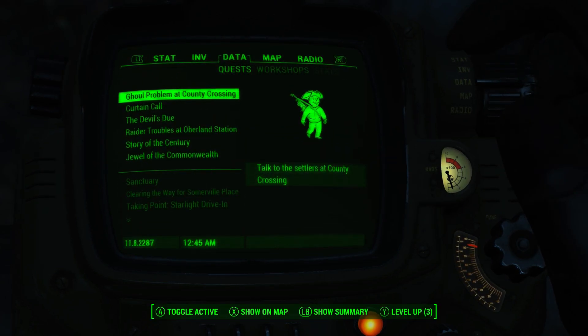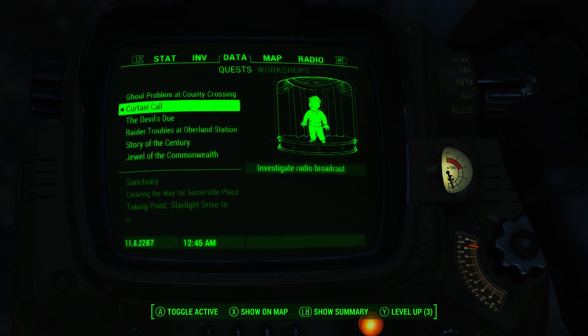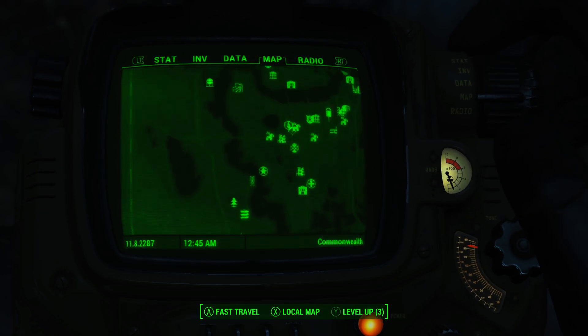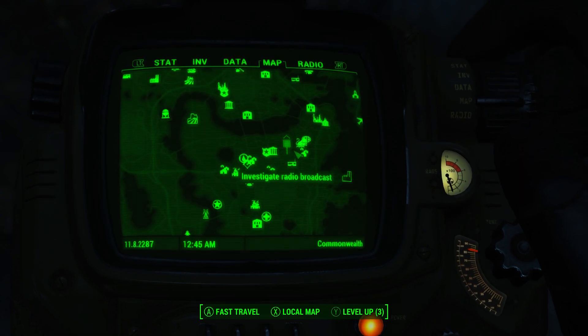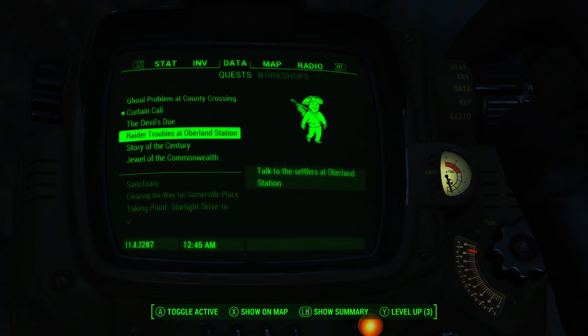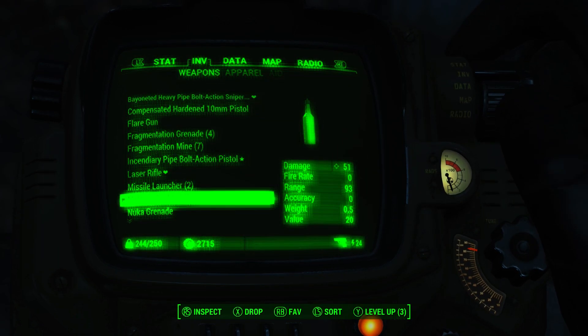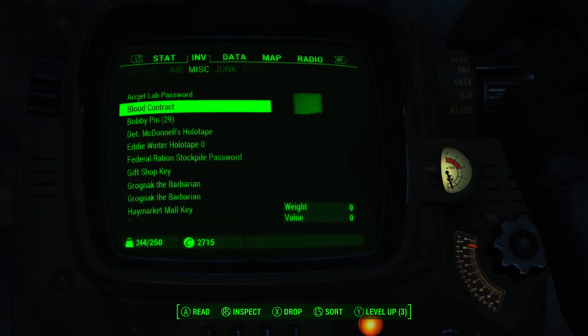Let's do some quests anyway. We've got a ghoul problem, we've got curtain cool, investigate radio broadcast. Let's do that - wait, that seems like a lame one. Let's instead do Private Heart's collar tape. I forgot who Private Heart was at this point, but let's listen to his tape. Let's find out what's going on with that.